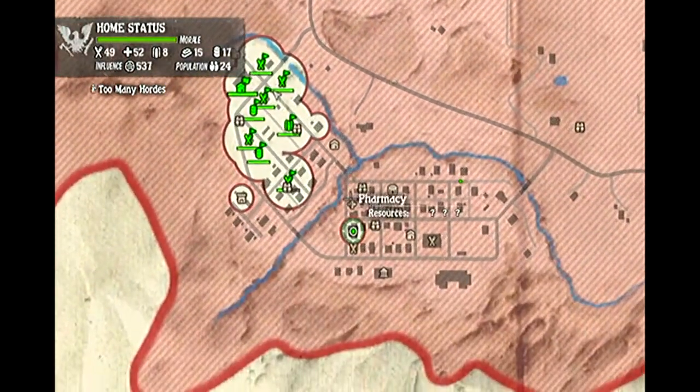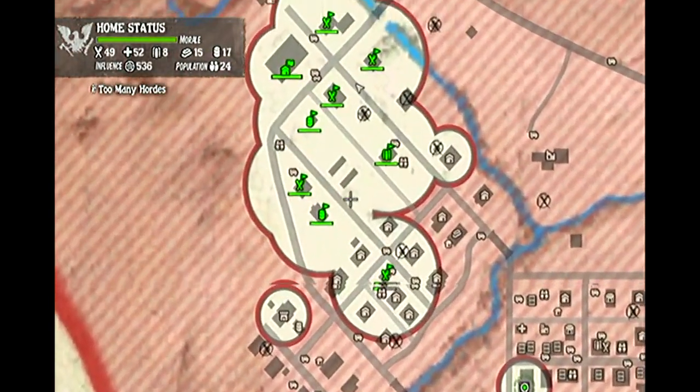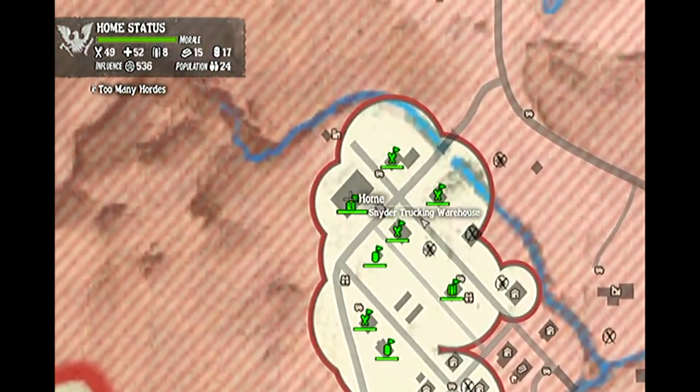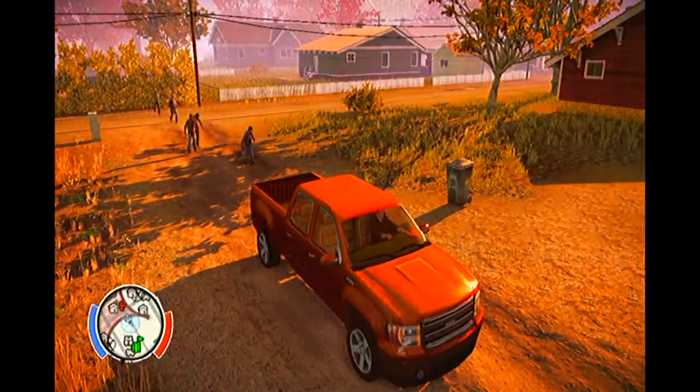When all of these outposts are manned with traps, my camp is pretty much 100% safe from zombie horde attacks. So, how do traps work? Well, allow me to show you, and believe me, it's a hell of a lot of fun.